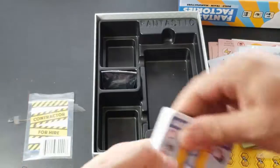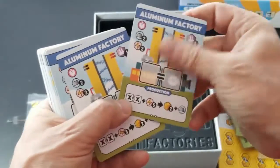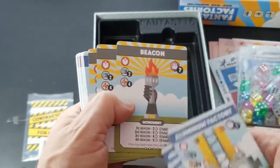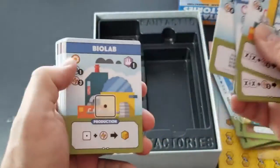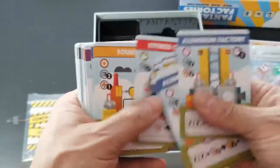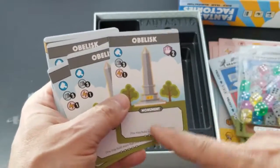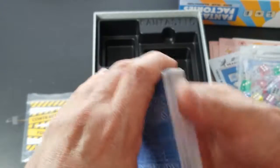Let's open this second pack of cards. The cards are almost the texture of a playing card with a decent sheen. We have aluminum factory, assembly line, battery factory, beacon with some special scoring, biolab, black market, concrete plant, dojo, fitness, foundry, fulfillment center, and quite a few more. There are also monuments — an obelisk — which must be for special scoring.